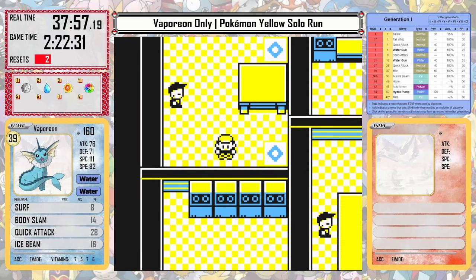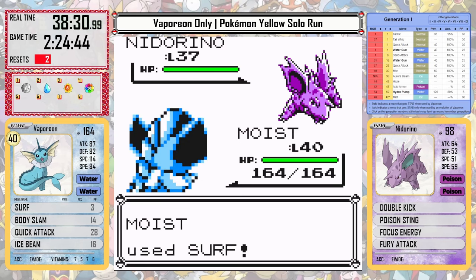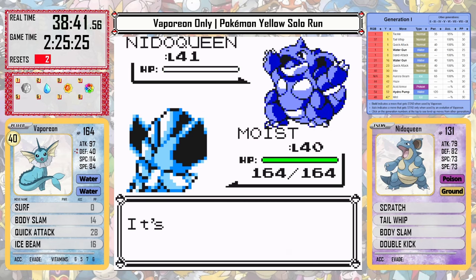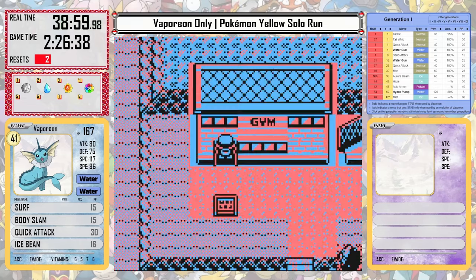And with that we're on to Giovanni. Giovanni is going to always be pretty easy with Vaporeon — we have ice and water moves, so it's just not going to be an issue. It's nice to see Vaporeon just clean up these teams, one-hitting every single member. It just shows how powerful this Pokémon is.